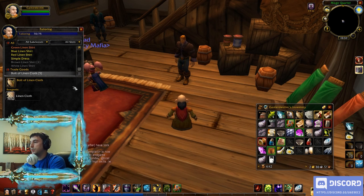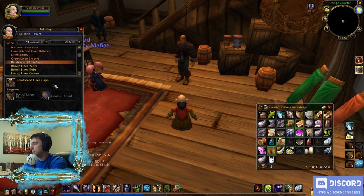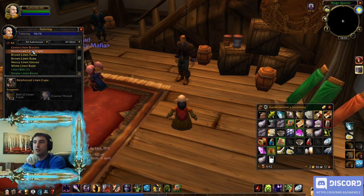To level up my tailoring I can come down to Bolt of Linen Cloth — it takes linen cloth and turns it into a bolt. I need those bolts to produce the Reinforced Cape. If the item you're creating is orange, that means every time you create it you're guaranteed to level up. If it's yellow, you have a high chance of leveling up. I'd rather create the orange item.